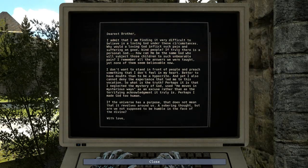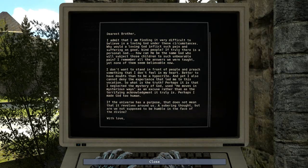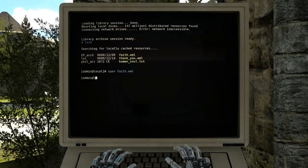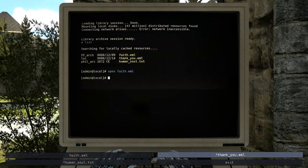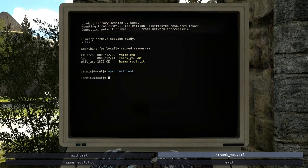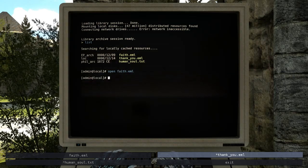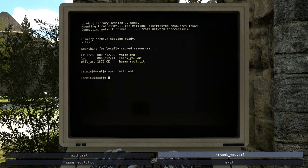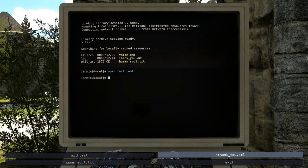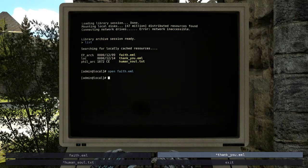Continuing the letter: 'Perhaps I made God too human. If the universe has a purpose, that does not mean it revolves around us — a sobering thought, but are we not supposed to be humble in the face of the divine?' Yeah, that's why I always thought polytheism was better — you have multiple gods, so bad things happen because some gods are assholes. You can blame it on the individual ones. But when you make an all-powerful god who knows everything and has a plan, then that's a problem.